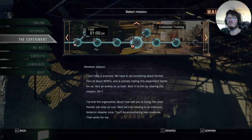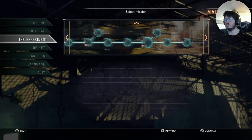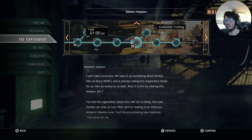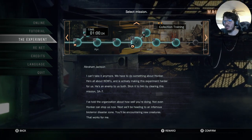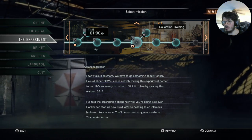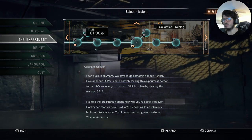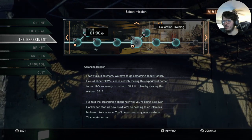Hello everyone, dear little kids here, and welcome back to some more Umbrella Corps. Last time we did secure the location, and now we are actually on the last two missions in April in the Trice Show HQ. This is called the Collection Training. We had to do something about Hunker — he's all about B.O.W.s and is considering making this experiment harder for us. He's an enemy to us both. Stick it to him by clearing this mission 387.